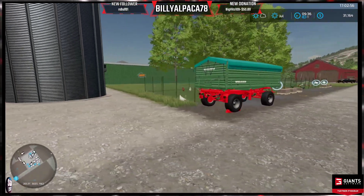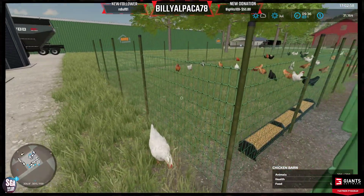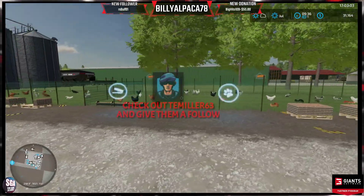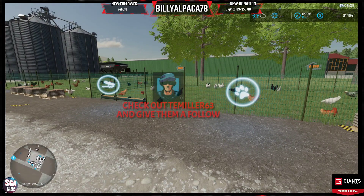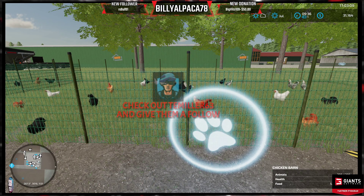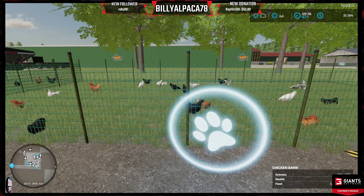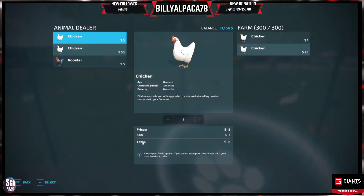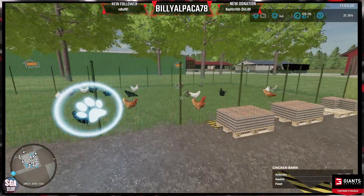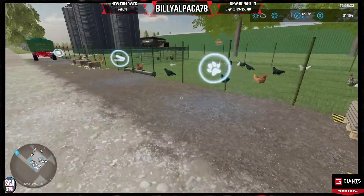Hey T-Miller, how you getting on? One thing I did do is add in these chicken pens the other day. It's a base game one at the minute, but I've edited the capacity so it's a little bit more — I've set it to 300 per pen. And already got 300 in there. I only put like 100 odd in there — that's freaking quick! As you can see, I am producing eggs.